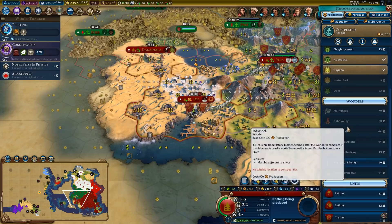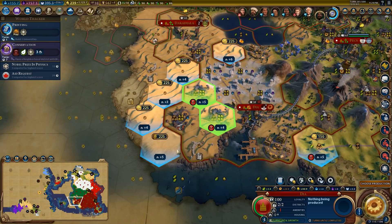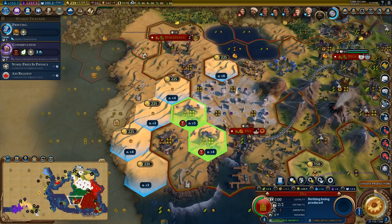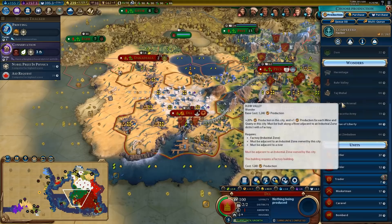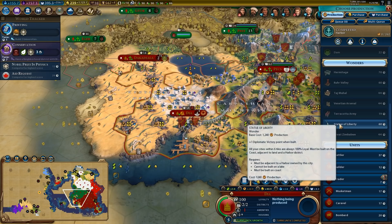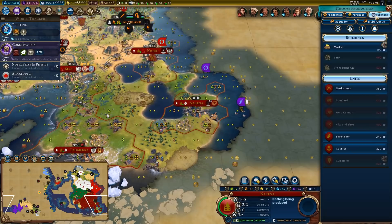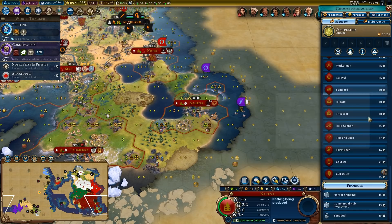This will go down in yield though, so it might be better to put it over here — it's beside a natural wonder so it's a really good one. The city might just have to make do without a neighborhood for a while. We could build the Statue of Liberty, and this does give a diplomatic victory point when you finish it — so let's go for it. Saguba completed in here, let's get the market — that's another trade route. In the meantime, just do a commercial hub investment.